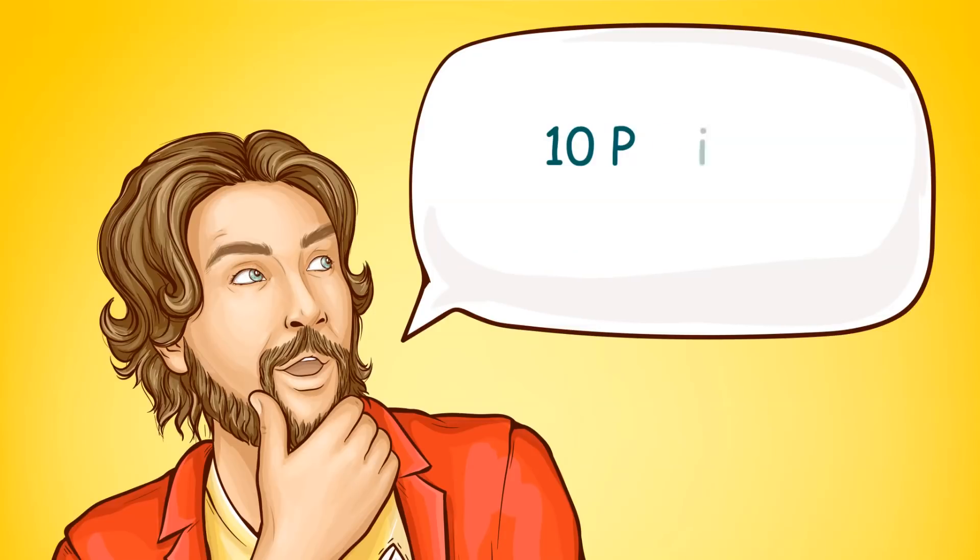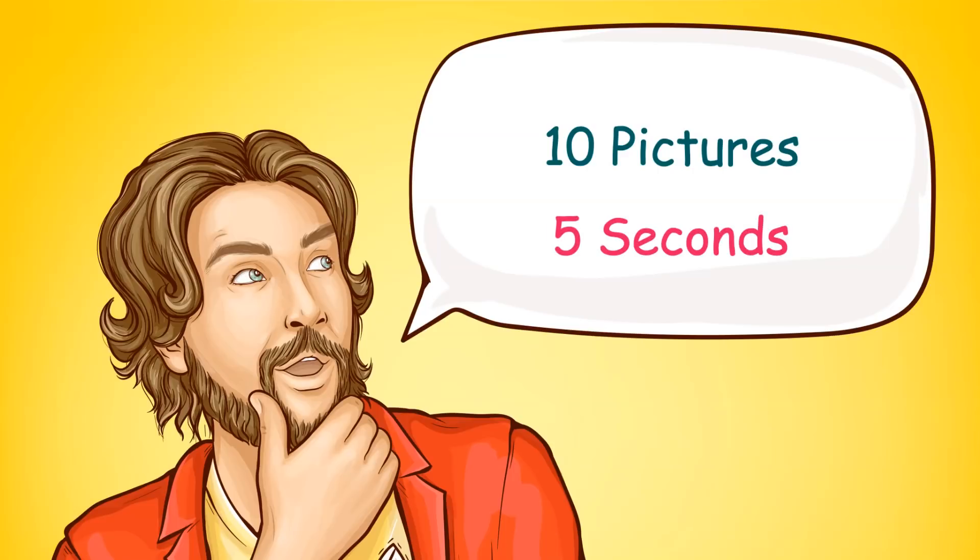I have a set of 10 pictures for you. Each photo will be shown to you for 5 seconds. There is a hidden word in each photo. Try to identify the word. After 5 seconds, you'll be given 4 options. Pick the correct option that matches the word you have seen.